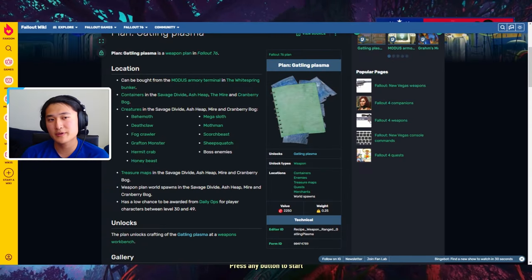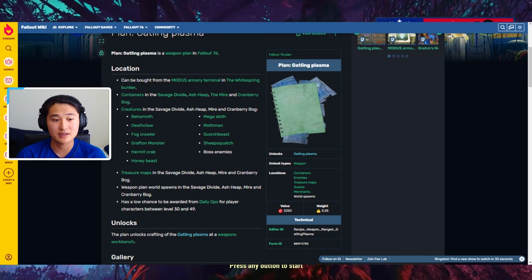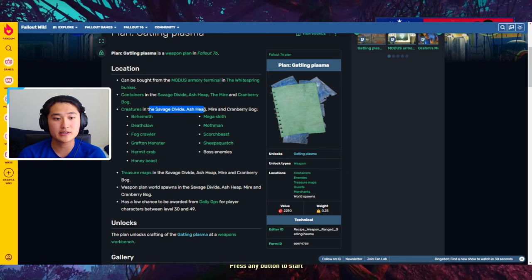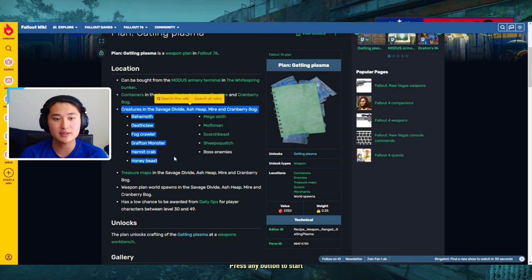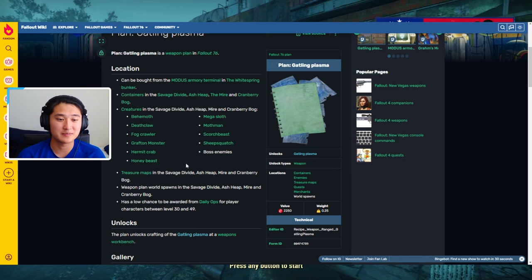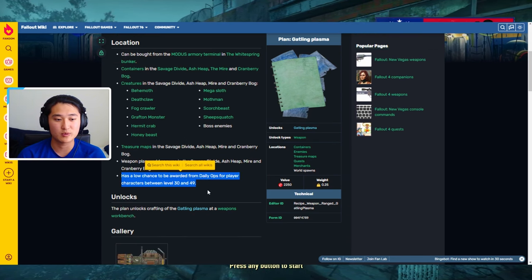The plan for the Gatling Plasma is a little bit random to find. There are a lot of different ways to get it. There are a lot of different creatures in certain regions of the map that can have a chance of dropping the Gatling Plasma plan. There are also treasure maps, world spawns for it, or a low chance for a daily ops drop.